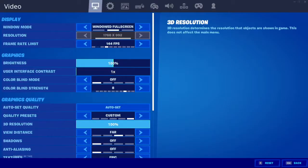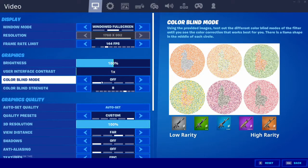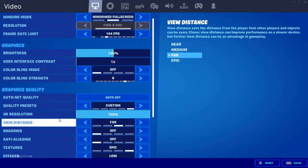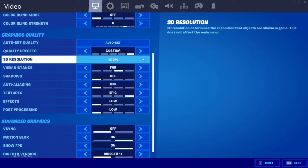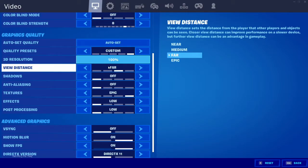Here are my settings. I've got 144 FPS because that's a very good FPS limit if you have a 1050 Ti like I do. I have colorblind strength at 8 with it off, and 100% brightness — you don't really need to listen to this part because it's useless. On graphics quality I've got custom, my 3D resolution is 100%, and my view distance is far.